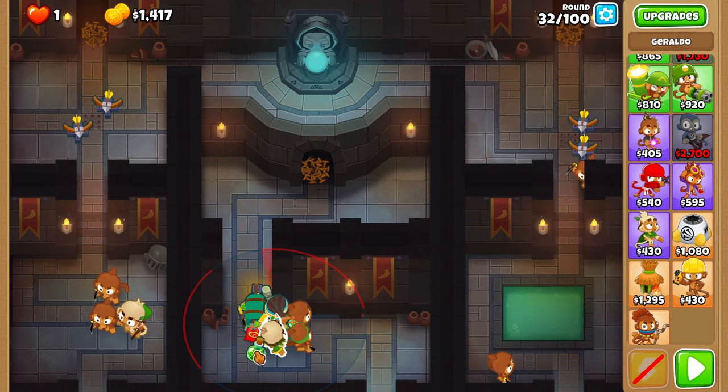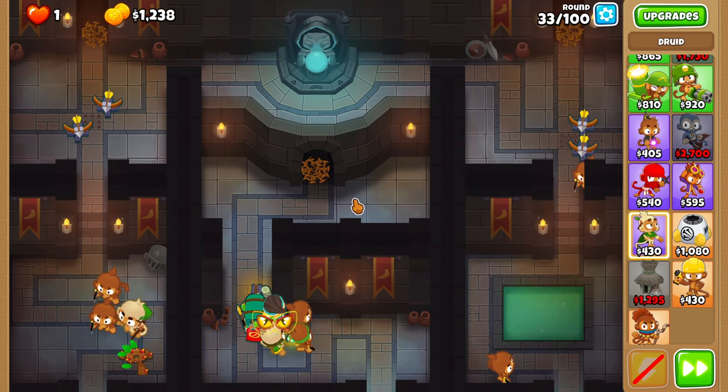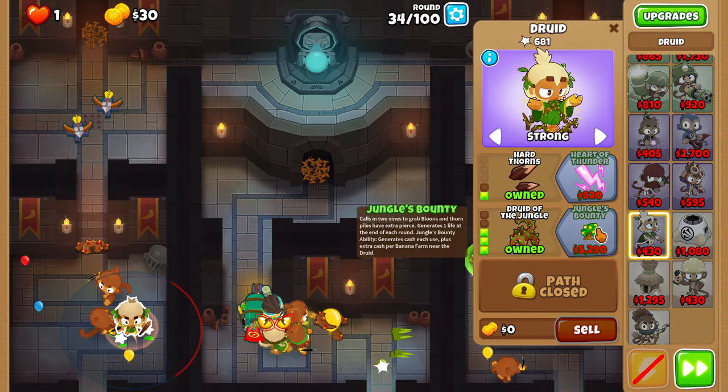Then give the 1-3-0 druid a camo potion and set him on first. Upgrade the left druid to 1-3-0 on round 34. Make sure this druid is still set to strong.